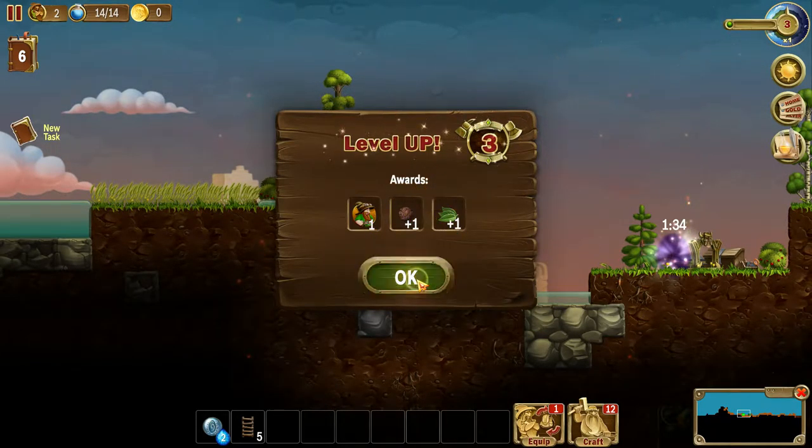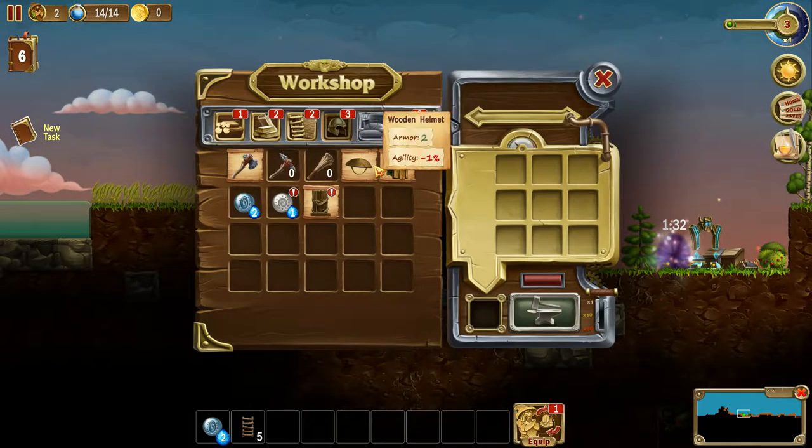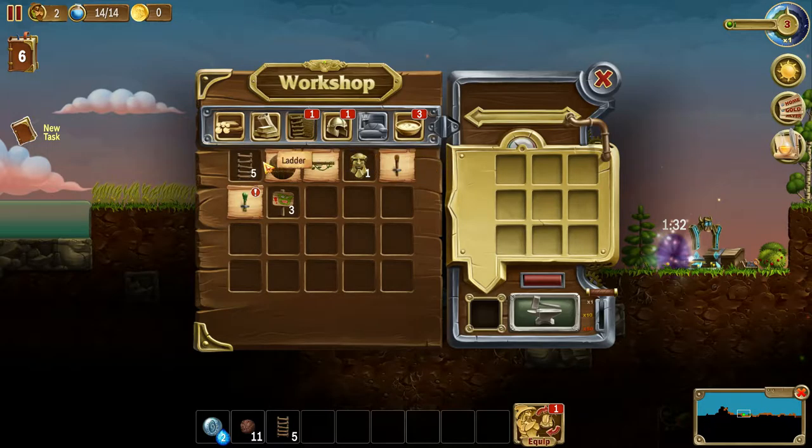And we got another dwarf as well. So that'll be quite nice. Did I unlock some new crafting stuff? No, it's just all of the stuff that I unlocked before. I probably do want dirt on this hotbar somewhere, just so I can get it going when I need.